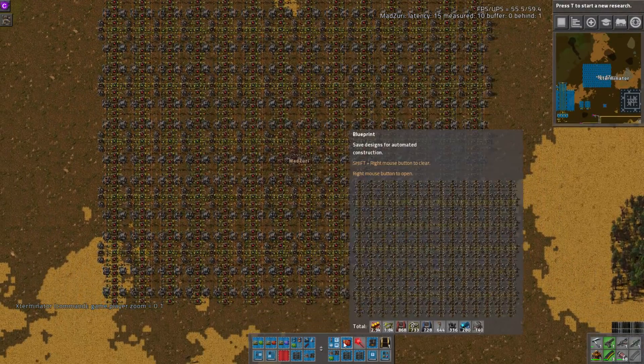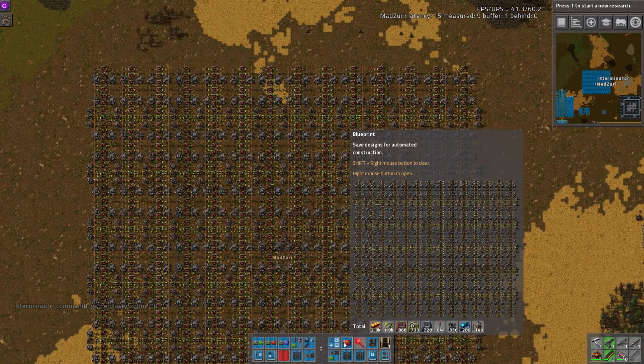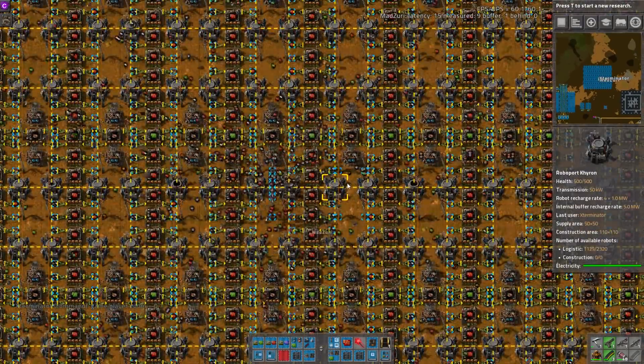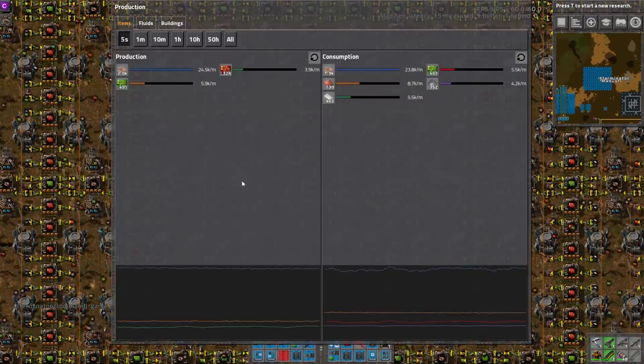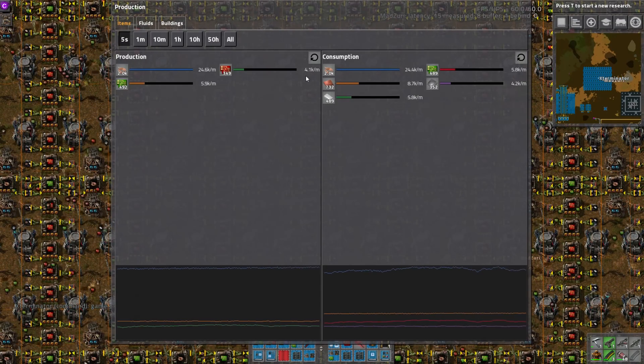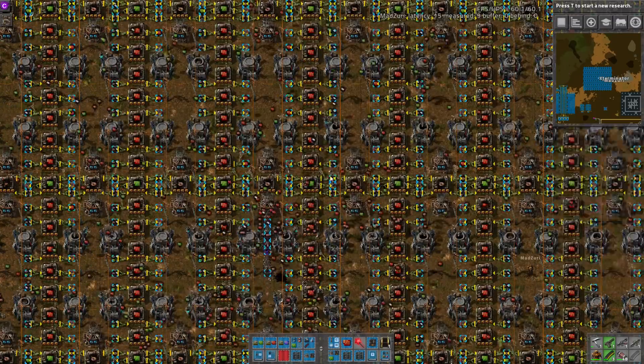So this includes over 700 assemblers, almost 2K inserters, over 300 RoboPorts, and it's pretty crazy. Production-wise, it does about 4,000 Red Circuits a minute — 4.1, 4.2, it kind of fluctuates a little bit, but about 4,000 to 4.1 thousand a minute.